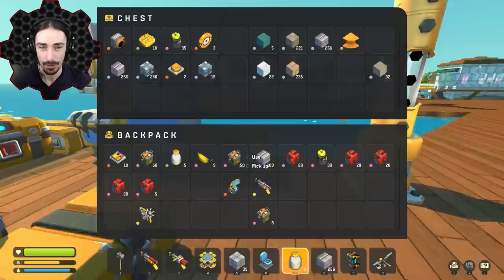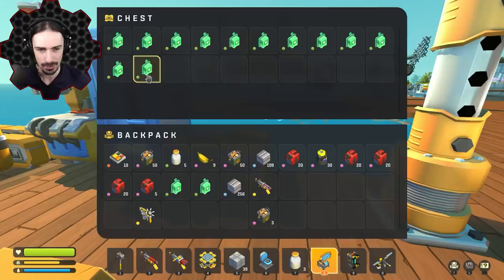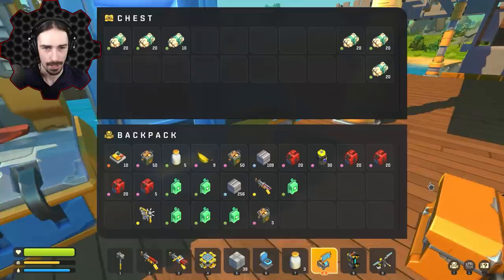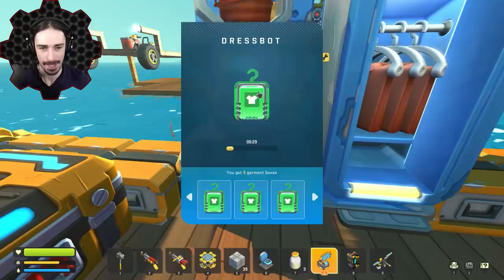I have a whole bunch of excess garment boxes and I think these new shirts are common, which means I can actually use these now. I'm pretty sure there are six. Let me get some cotton — there we go. Yes, I can actually use some of these garment boxes now. I forgot this takes time so I'll skip through.